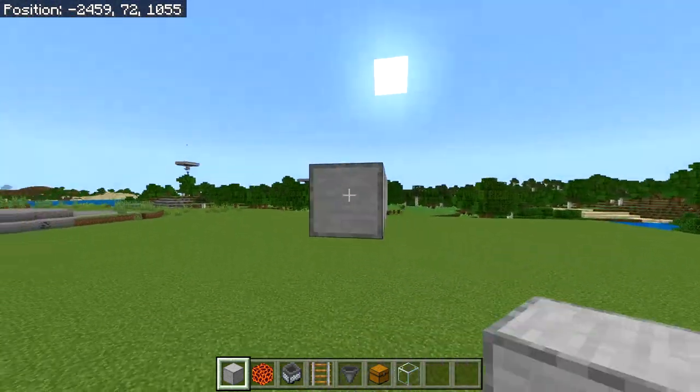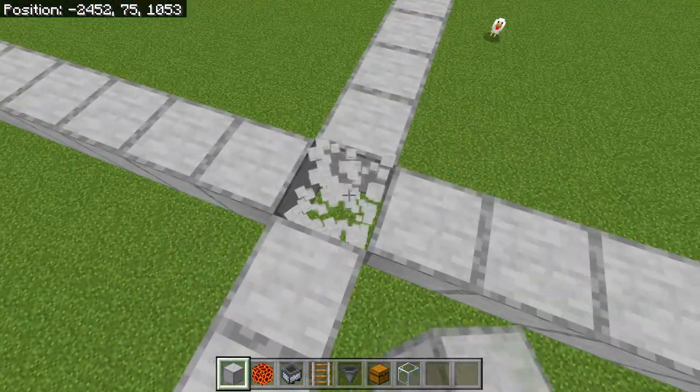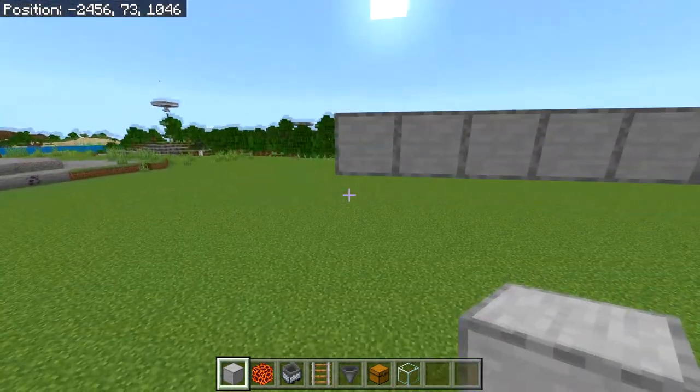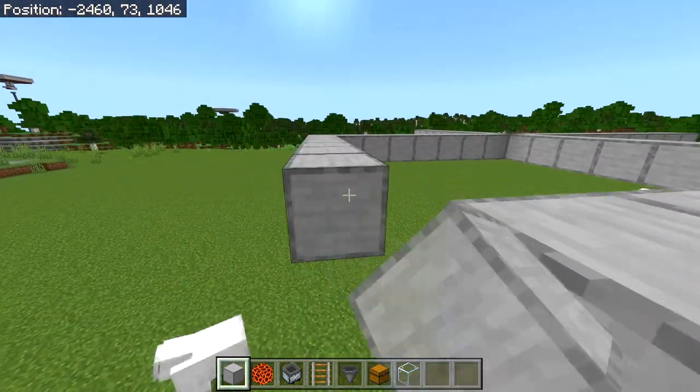Count out 8 blocks in each direction. After you have done this, head into the middle and destroy the middle block. Then simply head into each of these pillars going outwards and link them up with each other. Then fill in the middle to make a big platform.